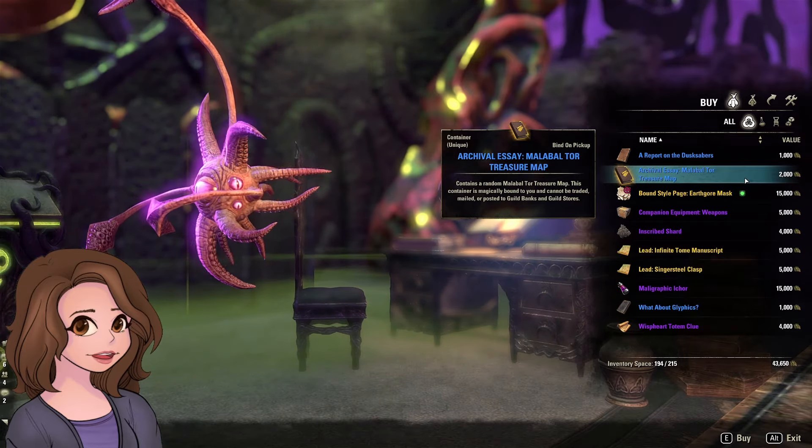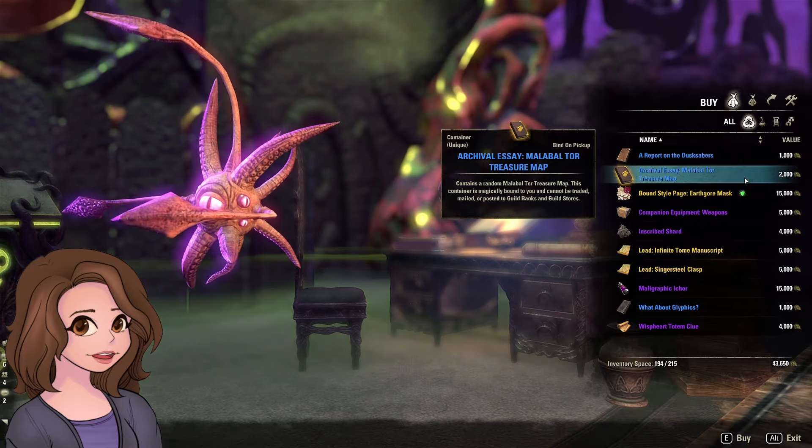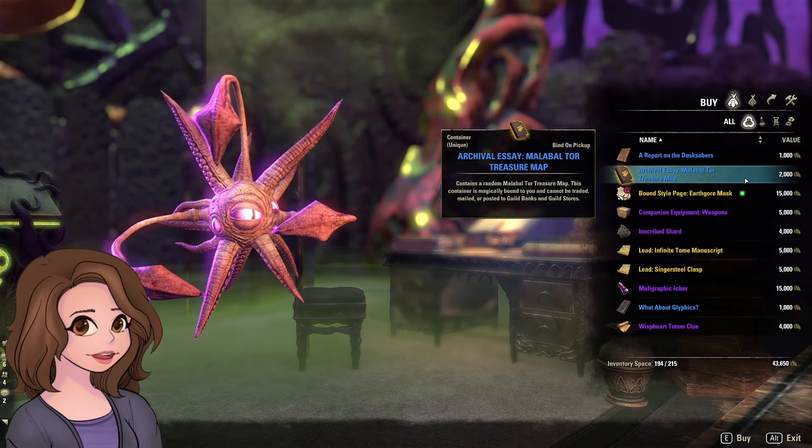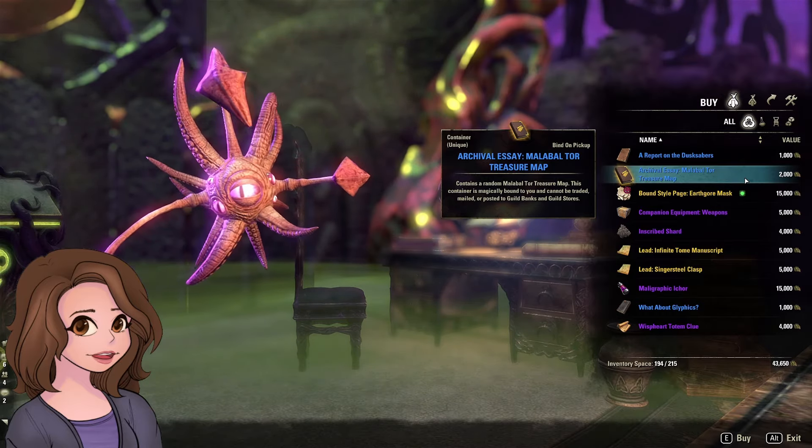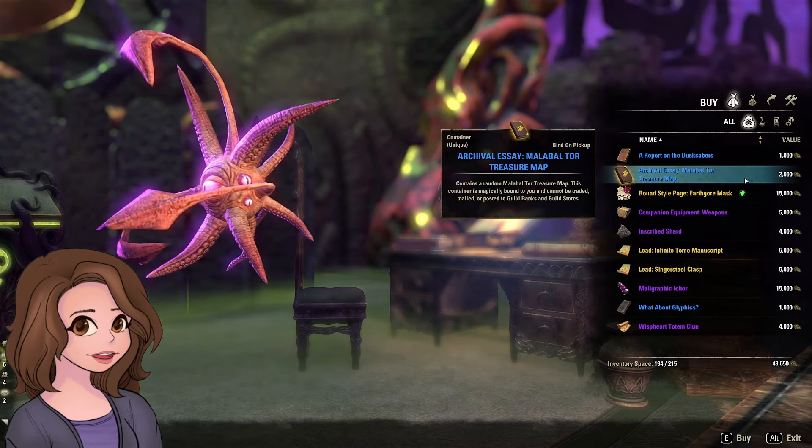Last week the Infinite Archive was dropping Malabal Tor gear, and this week we have the treasure map. So if you didn't finish your sticker book, the treasure maps might... No, they're never a good idea. Honestly, guys, the maps are almost never a good idea.